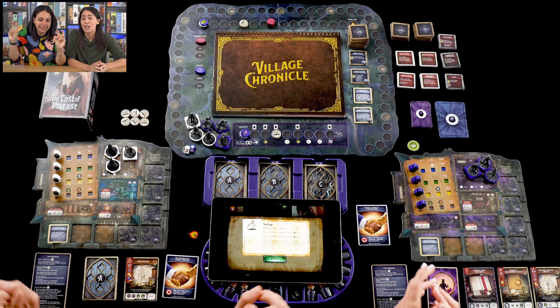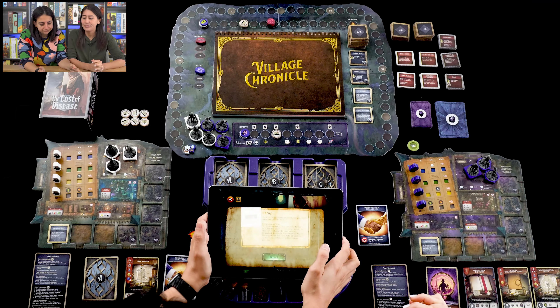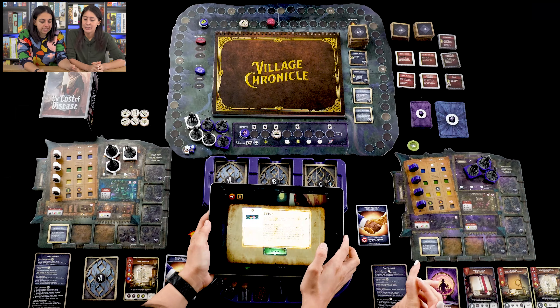When markers reach those points, a piece of story will be triggered. The app also tells us where to put the mob and suspicion markers, which dictate how angry the townspeople get and at what creep level we can no longer enter town. They're placed at positions seven and another spot. The app determines the first player. The village chronicle has maps for each campaign — for the Cost of Disease we turn to page one, showing the village we've arrived in.